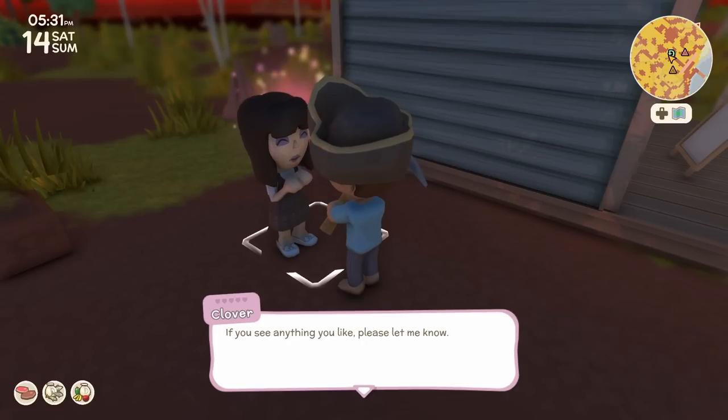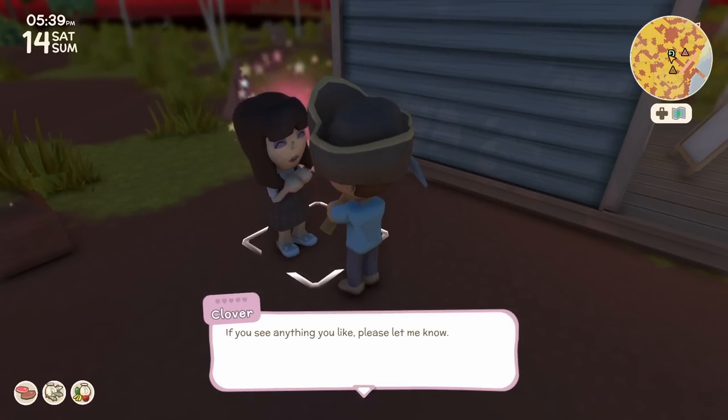I talked to them and tried to complete a task thinking that's how I get them to sell their items, when in fact I just needed to click on the chook that was behind them — and I didn't do that, so I missed my opportunity. In this case, I think Clover sells clothes and I didn't go view any clothes she was selling.